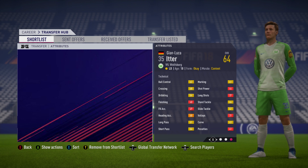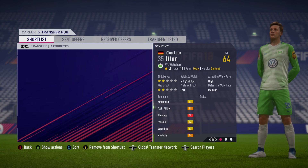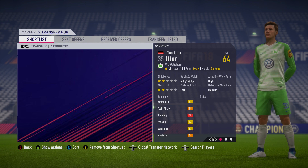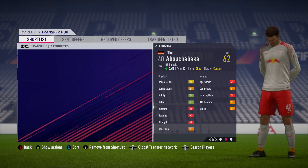The penultimate player is the Wolfsburg left-back Jan-Luka Itter. The 18-year-old left-back is 64 overall at the start of the game and has a very decent potential of 84, one of the best in the video. He's playing in the German Bundesliga. Two-star weak foot, two-star skill moves — not too important for a left-back. He's left-footed, and he's got a high attacking work rate, so he'll get forward, make overlapping runs, and get involved in attacks.